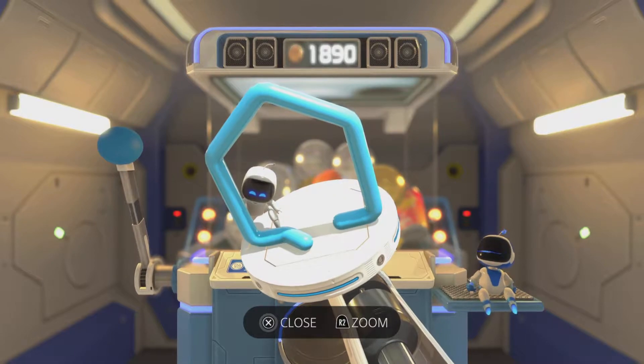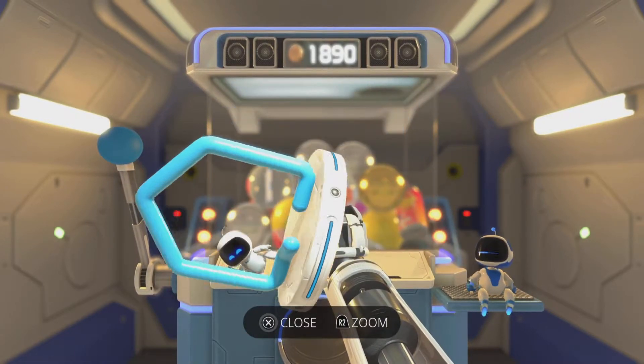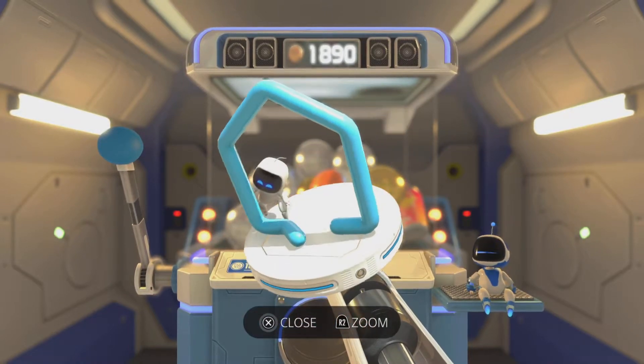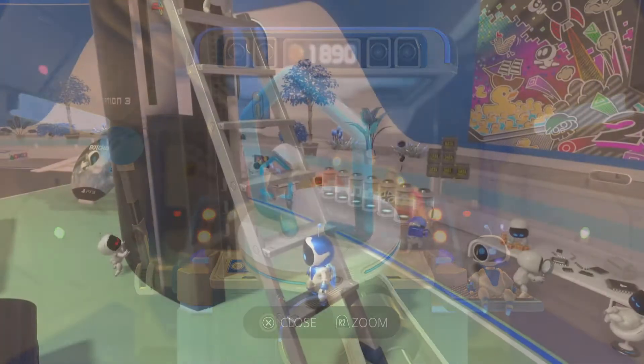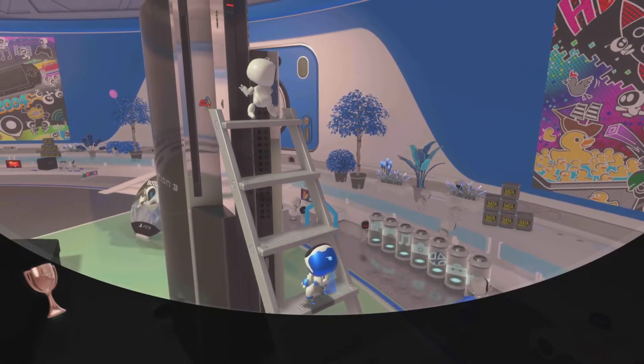You need to keep spending credits to find the PlayStation Home Astro Bot model — it's this one. Without this you will not be able to do this trophy. Once you've got this, come back out of the gotcha machine.